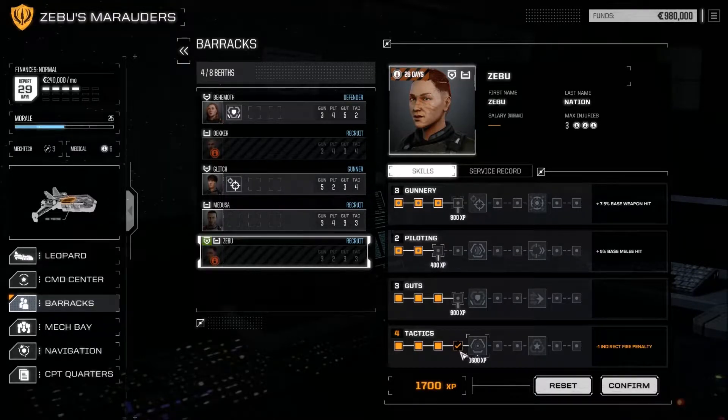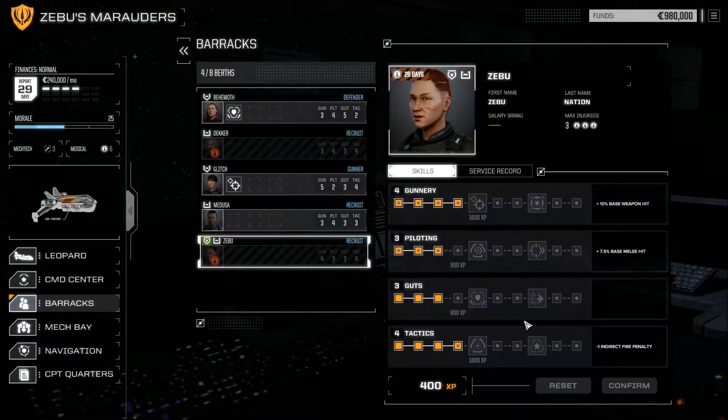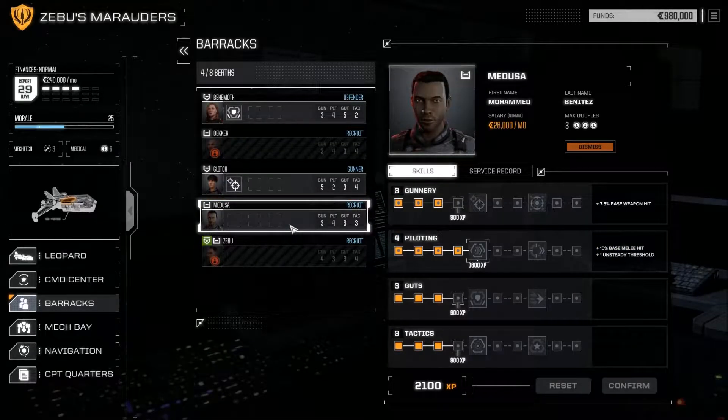We have 2,600 experience points right now, so we can level up a lot of skills. You can get more Tactics — that helps with firing missiles. More Gunnery helps with direct-fire weapons. Guts are like your health and ability to resist damage. Piloting covers melee combat and general mech movement.